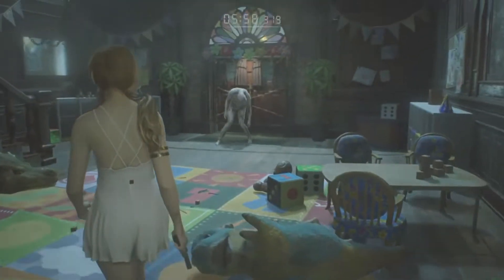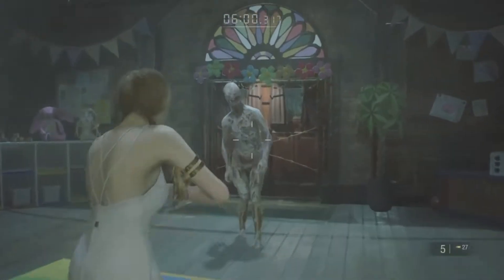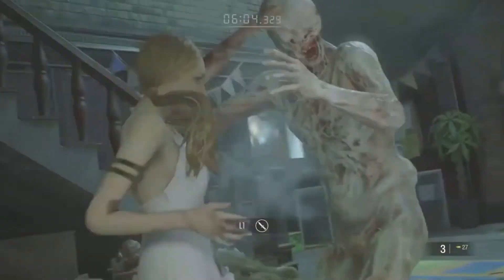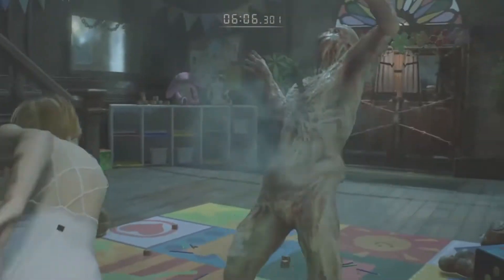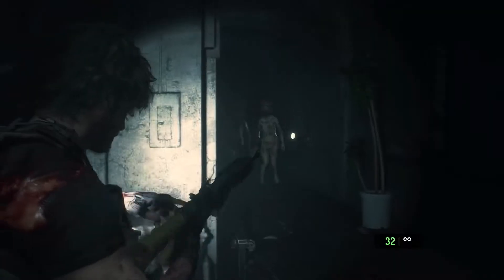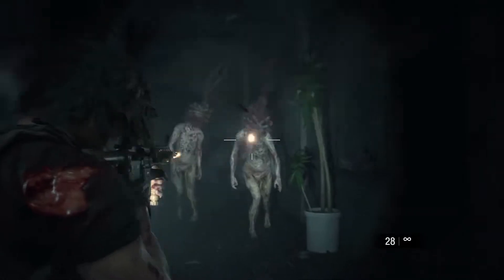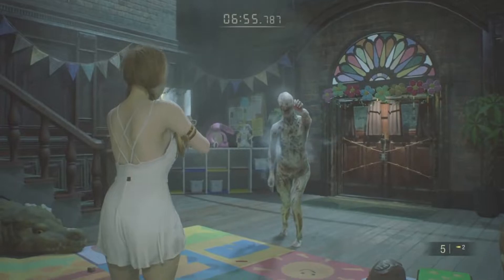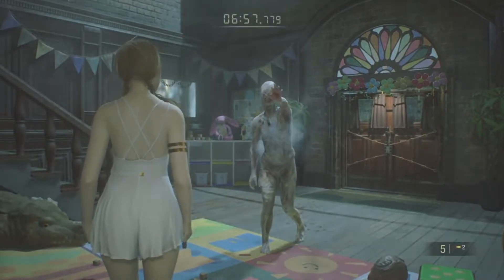In the game mode of The Ghost Survivor of Resident Evil 2, conventional weapons and ammunition are not very useful against this variant. To eliminate them completely, you have to use the powerful ammunition of the SL-60, although other heavy weapons such as the Chemical Flamethrower and the Electric Launcher are also good options. Additionally, another tactic to avoid them is to take a few shots, which will slow their movement while they regenerate.